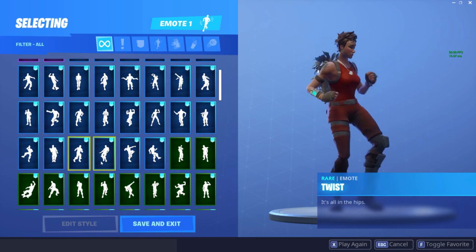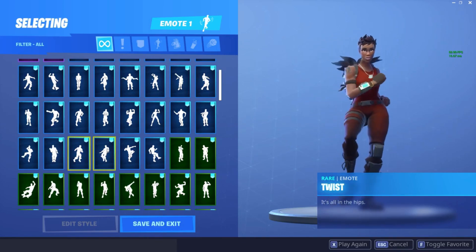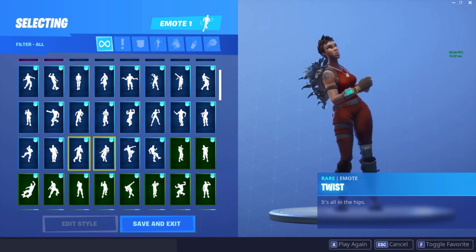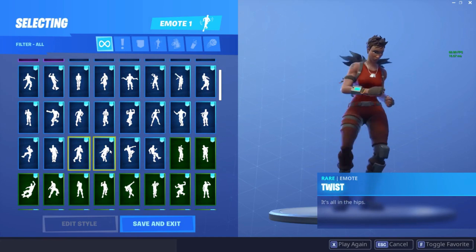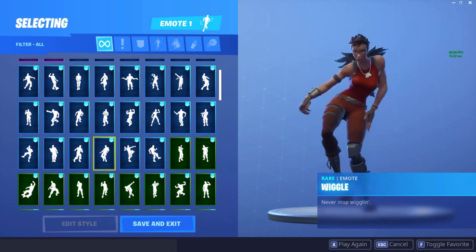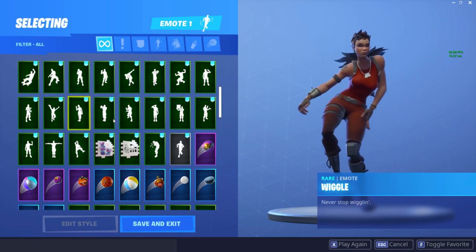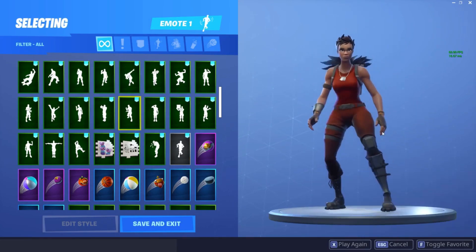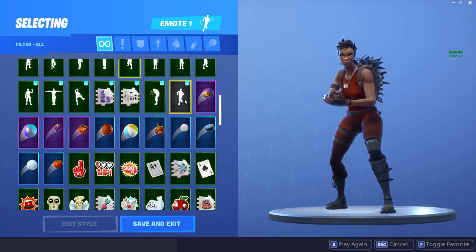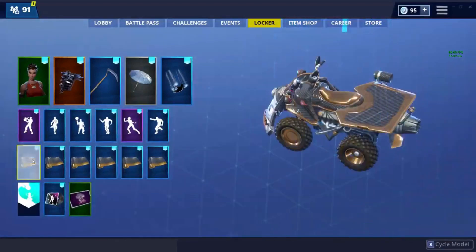Twist - very, very good emote. I love this, I love the music for this. I use this actually for my starting stream music. There's also the Twist music and the Battle Pass remix of it, which I like a lot. Wiggle - Season 3, you gotta like it. I like it a lot more in Season 3 though, not gonna lie. Rock Paper Scissors - this is actually a very rare emote, but I don't see a use for it to be honest. It hasn't been released since September. And those are my emotes. Let's go ahead and hop into my wraps.